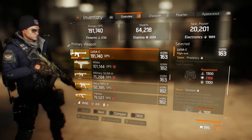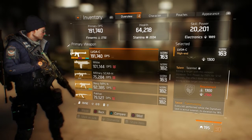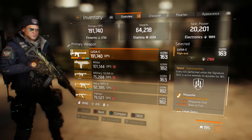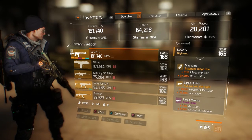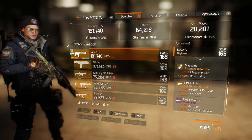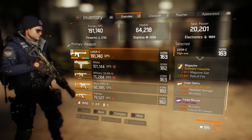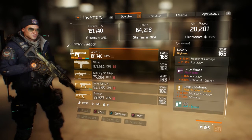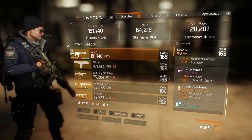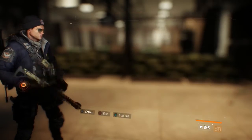On mine I have Predatory, Talented, and Commanding. I do like Predatory; Talented I'm not too fussy on but they're pretty helpful. The mods I have on this weapon are an extended magazine for larger magazine size and rate of fire, large optics for headshot damage and accuracy, a large muzzle for accuracy and critical hit chance, and a large underbarrel increasing hipfire accuracy and accuracy in general.